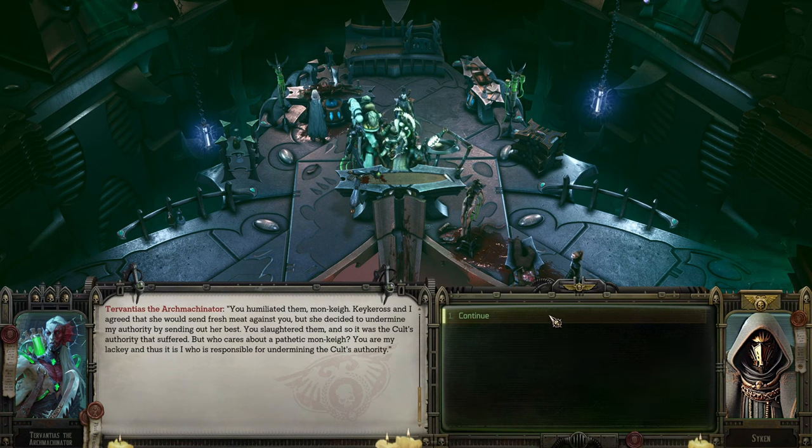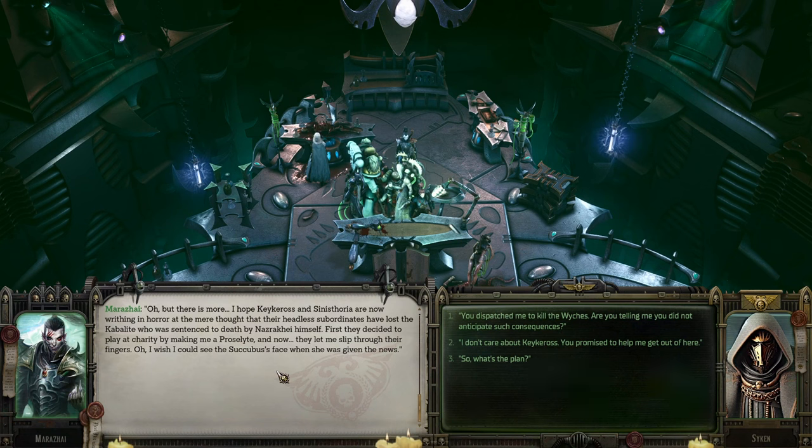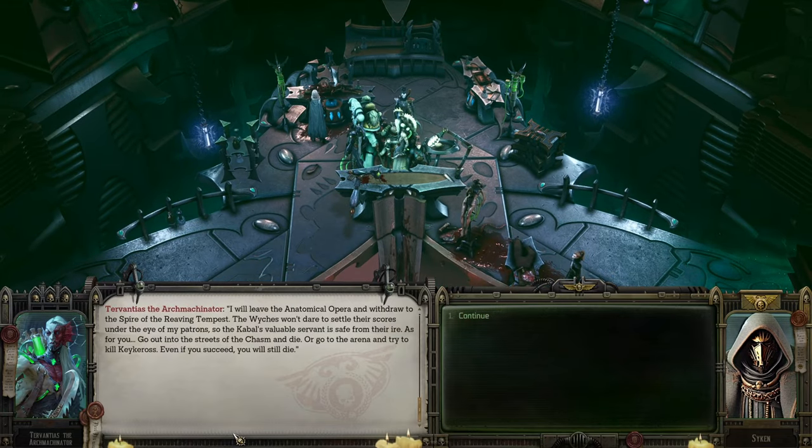You are my lackey, and thus responsible for undermining the cult's authority. It wasn't enough for you to just kill them — you enticed one of the bloodstained proselytes to join your side. His entire chasm watched. A slap in the face for the cult wasn't enough, so you spat in their face as well. I hope Kakeros and Synthoria are now writhing in horror about the headless ordinance lost to the cabalite sentenced to death by Nazrakai himself. So what's the plan? I will leave the Anatomical Opera and withdraw to the Spire of the Reaving Tempest — the witches won't dare settle their score under the eye of my patrons.